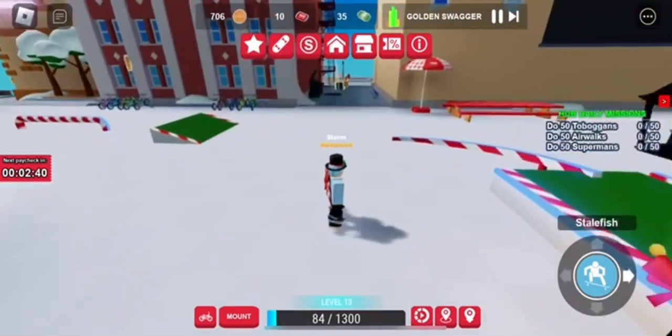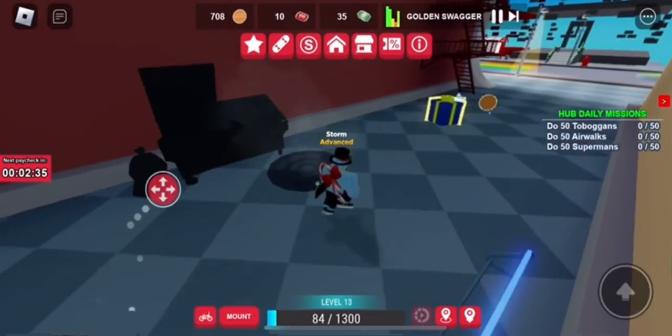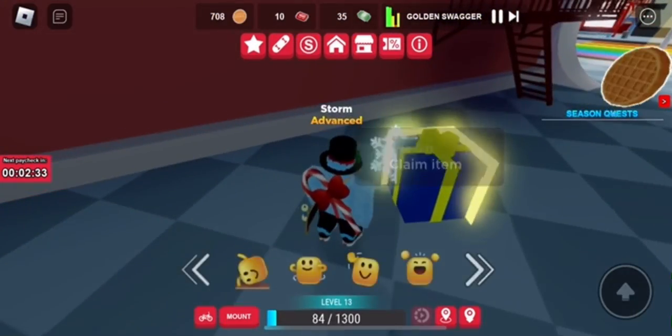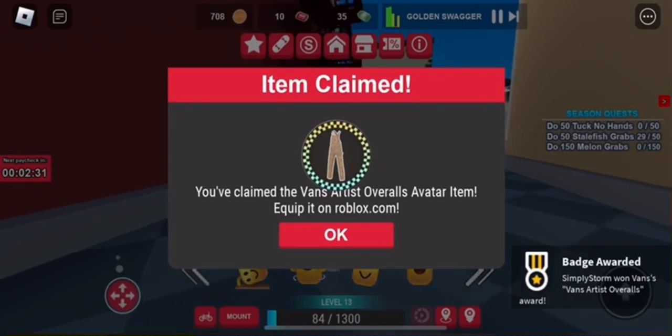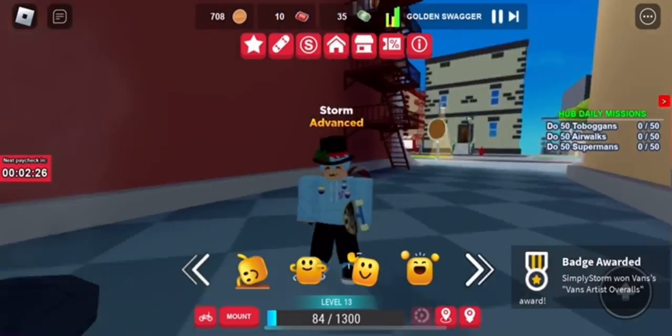It took me about 21 minutes total. My first gift spawned after seven minutes, which I was able to find in the corner over here. They don't spawn in the same locations, so good luck finding them. They also go in a specific order: overalls first, then the boombox, then the gift bag.